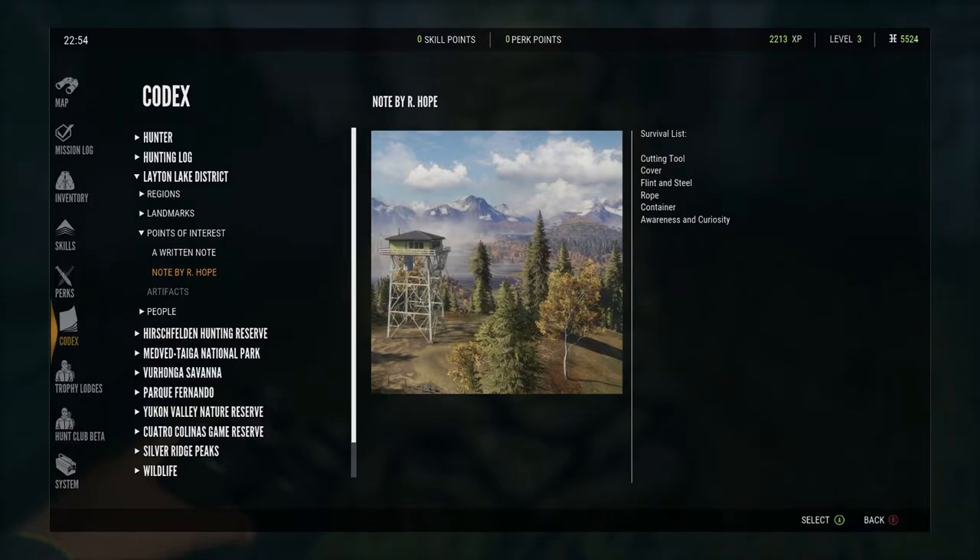We got to one of these lore places. There's a survival list - a note by Hope. It lists: cutting tool, cover, flint steel, rope, container, awareness, and curiosity.